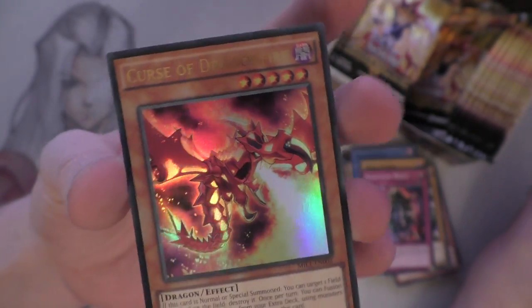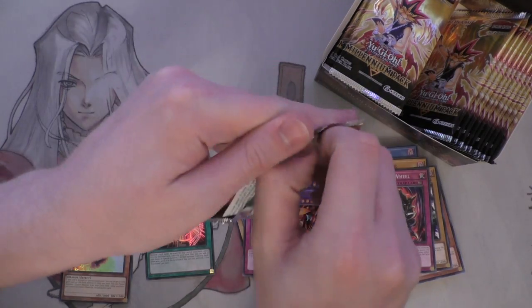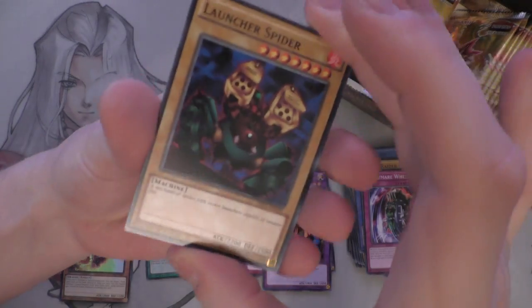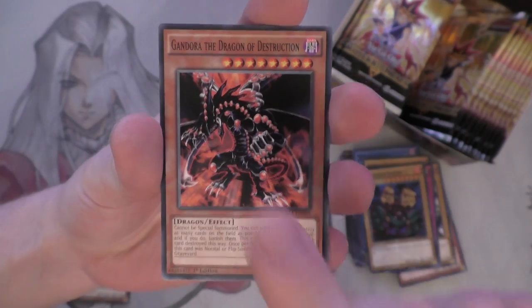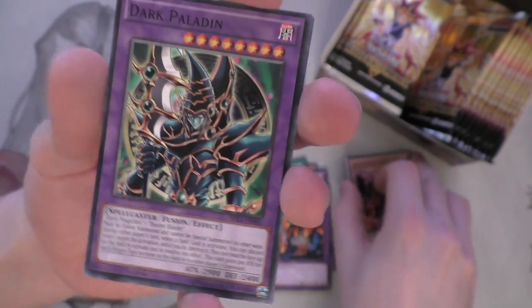No Rebellion or Card of Demise yet. I don't know how many you get in here - I think you get four. Technically you should get all of them, hopefully. But this is just one half of the box - maybe we can get two Card of Demise, that would be broken. Launch Spider. Gondor, Dragon of Destruction. Dark Paladin - I love the artwork on this Dark Paladin, it looks so good.